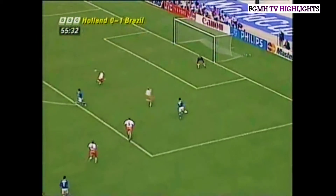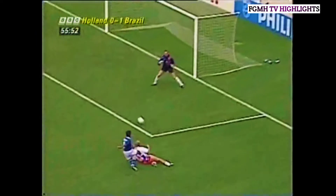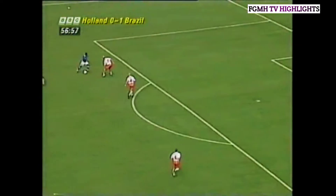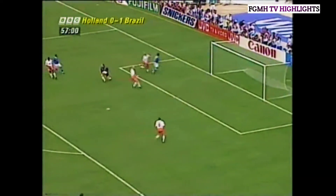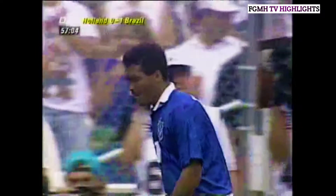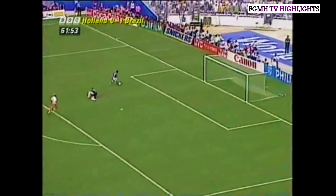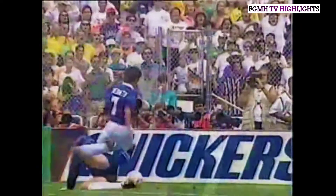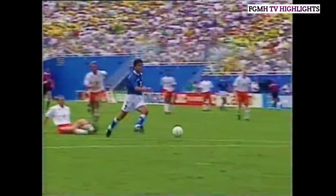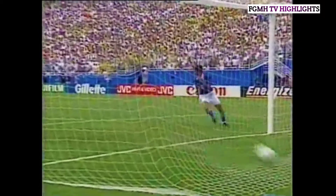Jorginho plays it in to Bebeto. Romario is just behind him. Bebeto goes for the shot and clips the far post! He was entitled to have a go — he scored one earlier in the competition from that sort of angle. And Mario goes away — good stop! So quick to accelerate with those little feet. But everybody stopped and this is Bebeto! And that's the second goal. The Dutch can't believe it. Everyone stopped on the field for a moment. It's Samba time at the Cotton Bowl.